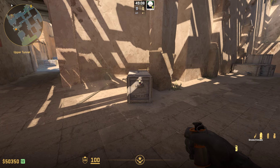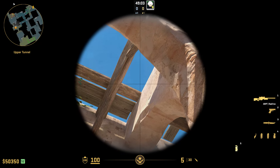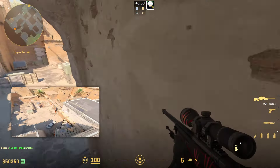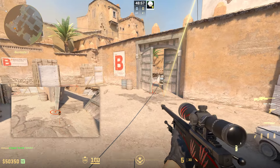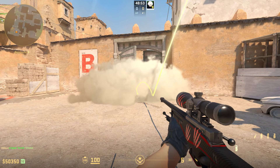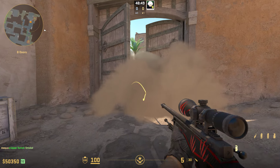Smoke number 3 is a simple door smoke that you can throw for a dash. Just go into this box right here, aim at this cone right here, and throw your smoke. The smoke has a pretty long air time but it lands perfectly in the doors and smokes everything up towards doors.